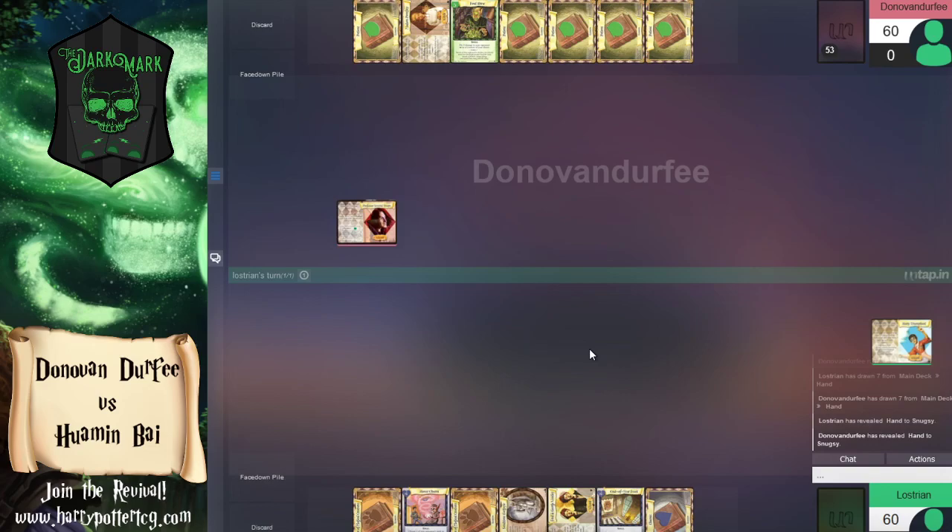Professor Snape is of course a popular starting character, as all of the professors are, because they give you that inherent lesson. We've already begun the game with one potion lesson, and Snape's other ability is that he can heal up to seven cards from the discard pile back into your deck.